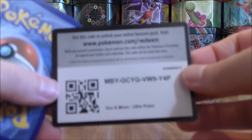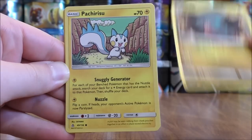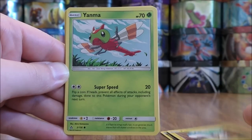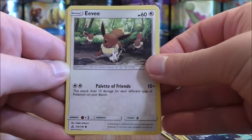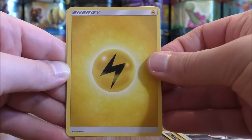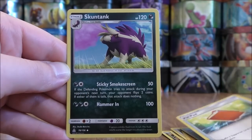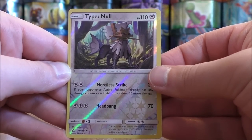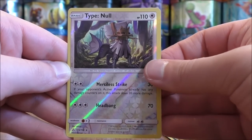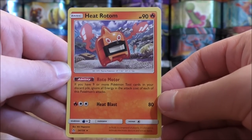Dawn Wings Necrozma pack. Gible starts this one. Pachirisu, Yanma, Murkrow, Eevee, Lightning type energy, Yanmega, Palpad, Skuntank. Reverse solo — a Type: Null, the card that I just pulled in the previous pack. This is a rare. And then the final card would be a Heat Rotom.